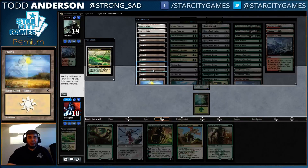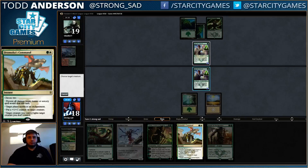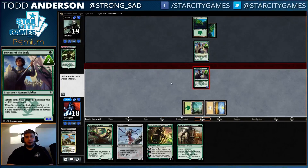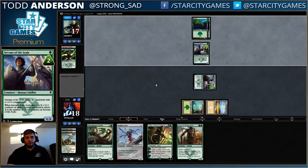Unfortunately we have to fetch a Plains, but I think it's worth it just to get it out. Now we can offer the trade here, which I don't mind, because if he plays a creature we don't really want to block. I think attacking here is actually the better play.